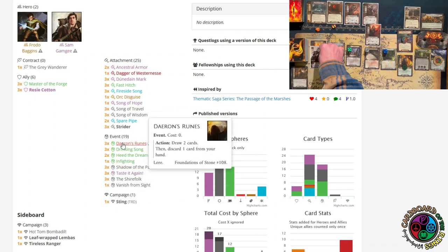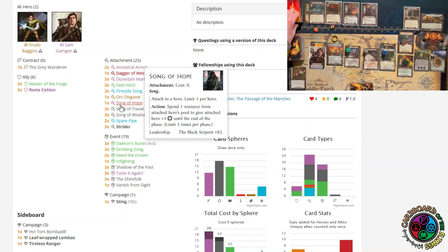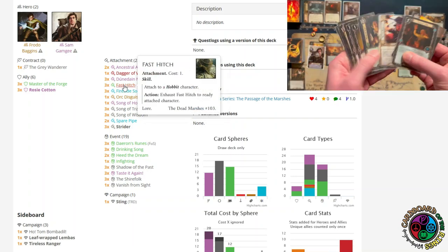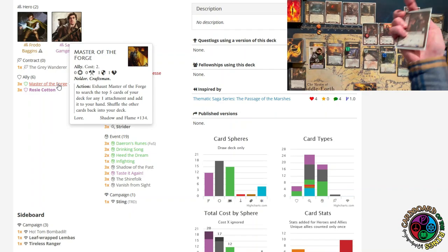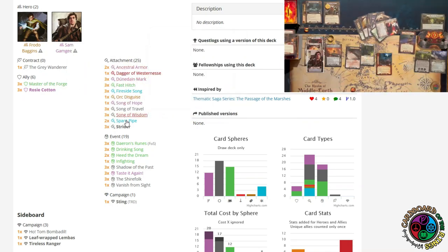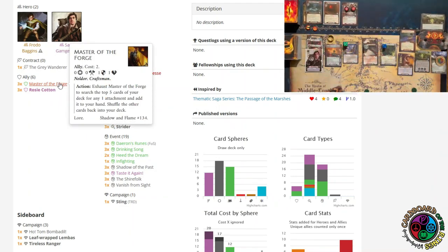We have our card draw and three copies of Strider, so I'm hoping to find that. All of my songs, including the Song of Hope — which is super thematic — and the Orc Disguise, which is wonderful for stopping an orc attack. The Fireside Song will boost my willpower. The readying from Fast Hitch. Master of the Forge is in this deck — three copies — I need to find one. It's the most important card to find in my opening hand. If I don't have Master of the Forge, I'm almost always going to take a Mulligan. Having Master of the Forge always digging me an attachment every round is super important.